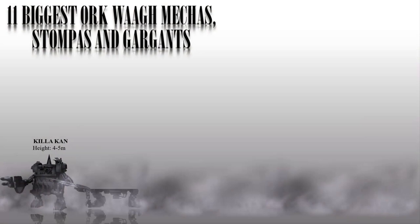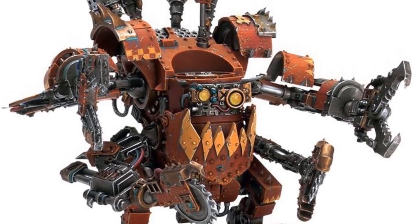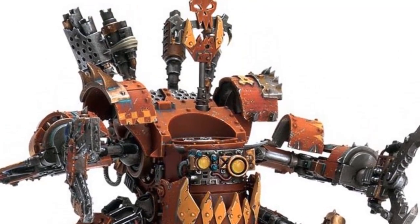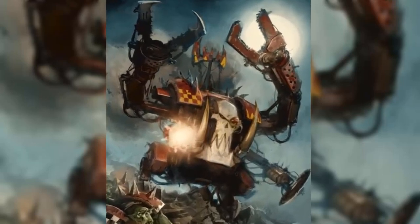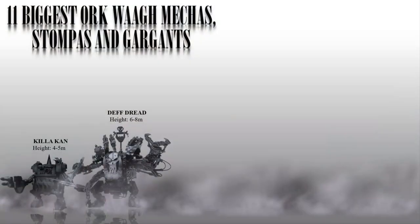Number 2: The Death Dread. These heavily armed mechs are designed for close combat and are often used to take down enemy fortifications and other tough targets. They are armed with massive power claws and close combat weapons. The exact size of a Death Dread can vary depending on the specific model, but they are generally around 6-8 meters tall, or 20-26 feet, and weigh several tons.